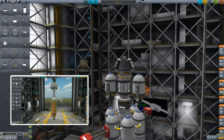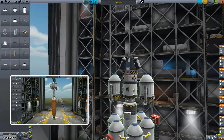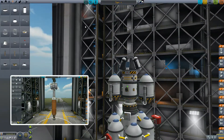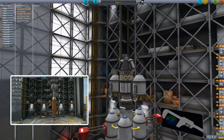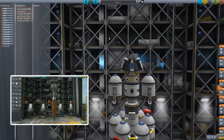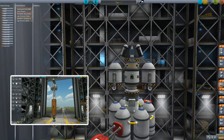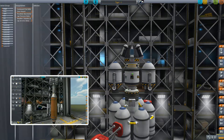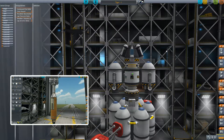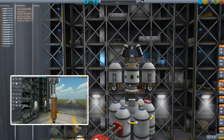I see one quick problem — some instruments ended up on symmetry when they shouldn't have. Double-checking action groups — they're still assigned. We have a little bit of RCS to come back up and dock with the main ship once we return from our landing destination, and then we can continue flying to other places.